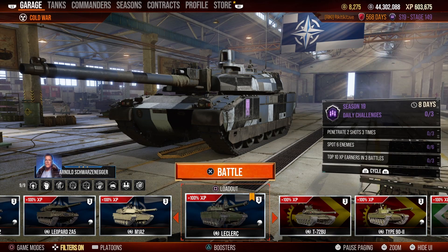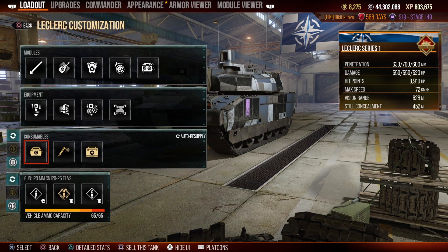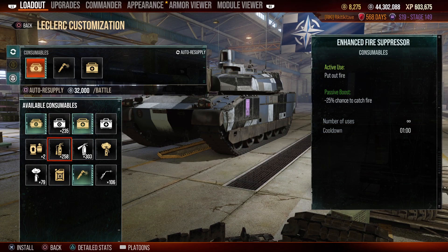Third, we have consumable passives. It's likely you know all about consumables. Consumables are items equipped to your tank that you can use in-game, such as repair kits, medical kits, fire extinguishers and rations.